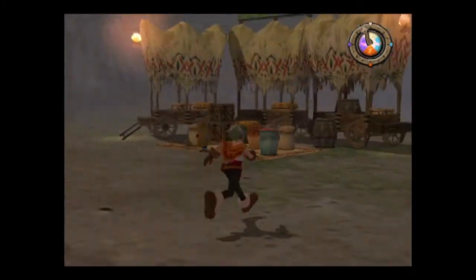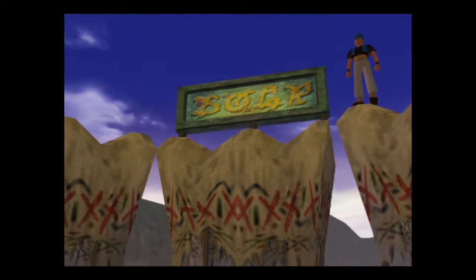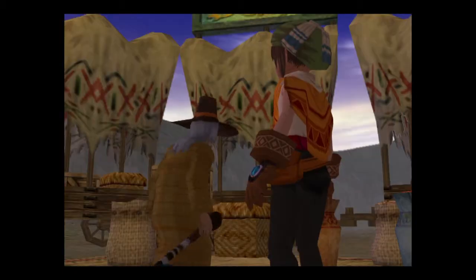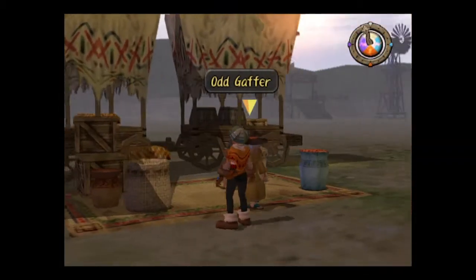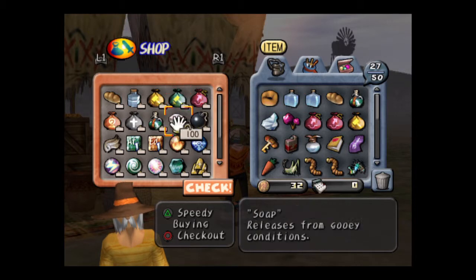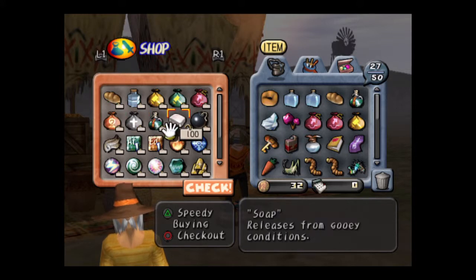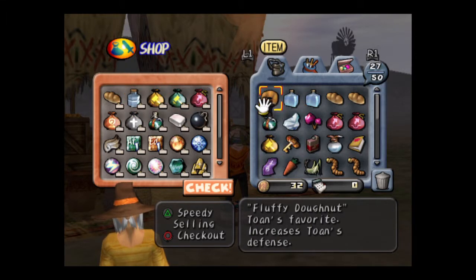We'll go to old Gaffer next, see what he's got. Signs all up and going. Yay, he can reopen his shop. So now we can't just take things from the mayor anymore — we have to buy them from him. But we can sell. Yes, we can sell, and we can also now buy ice and fire from him and junk, as well as revival powder, stand-in powder, soap, bombs — repair powder is the biggest thing. I'm going to buy a ton of that in a second.